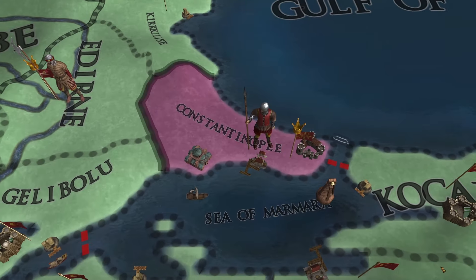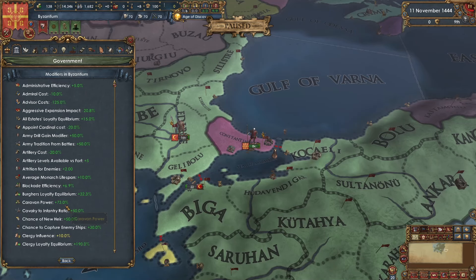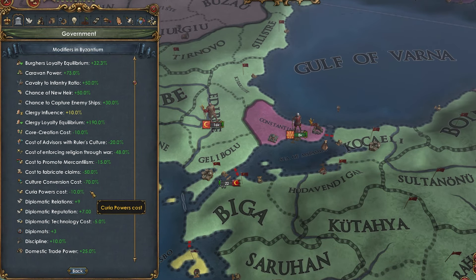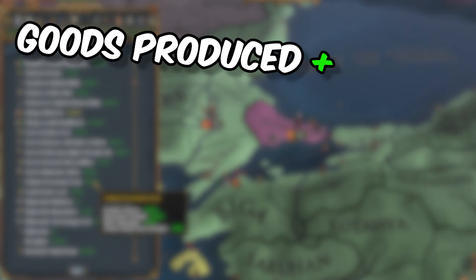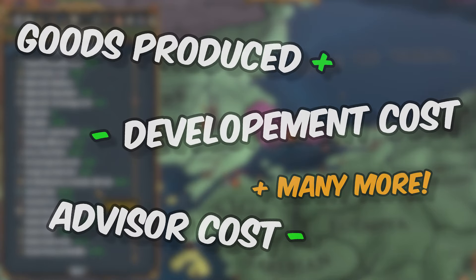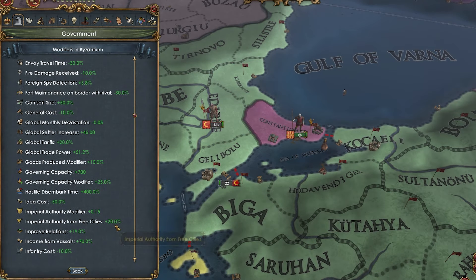I put every monument in the world in Constantinople. The Eastern Roman Empire, Byzantium, gets every single buff that a monument can give you in Europa Universalis IV. Goods produced, development costs, advisor costs, and much more — all available for the Greeks to use to their benefit.